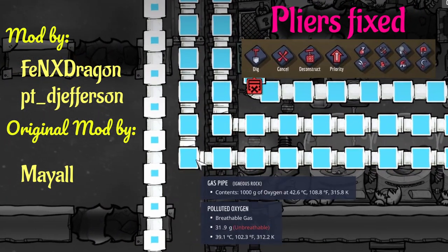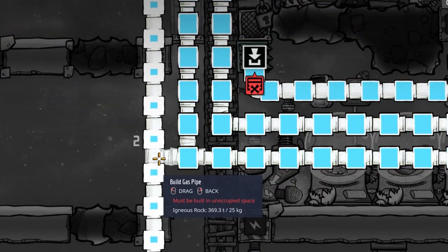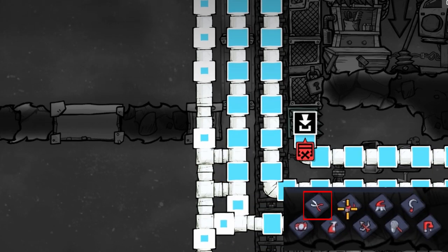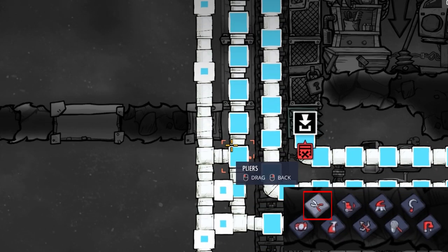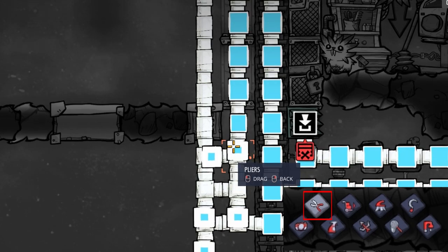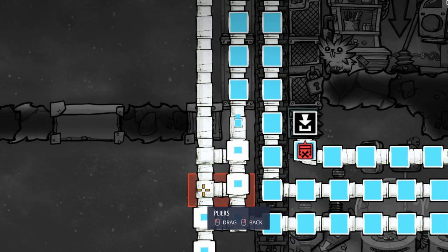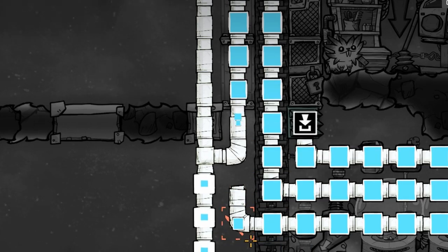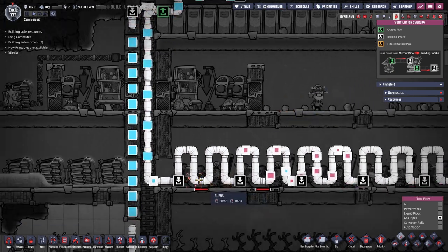One of the next mods is of course the Pliers Fixed mod. In a regular game you can combine pipes without the help of duplicants, so why shouldn't you be able to cut them without the help of duplicants? And this mod does exactly that, nothing more and nothing less. If you really want to, you can even cut large areas.